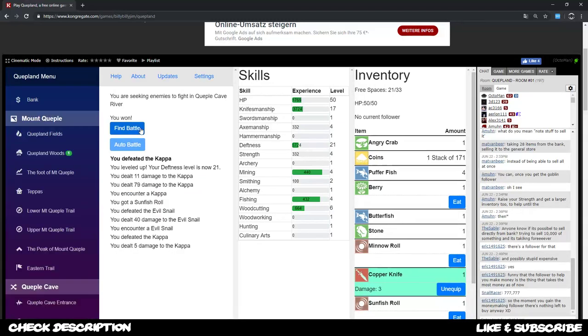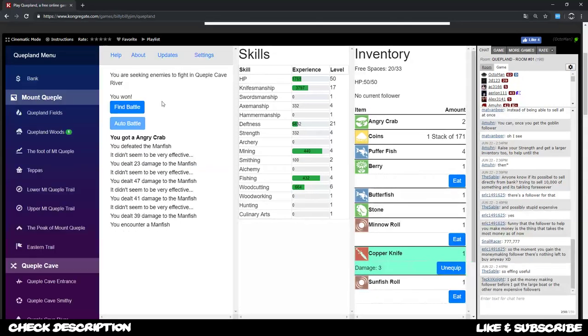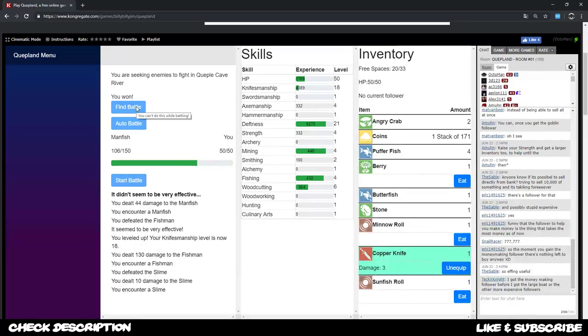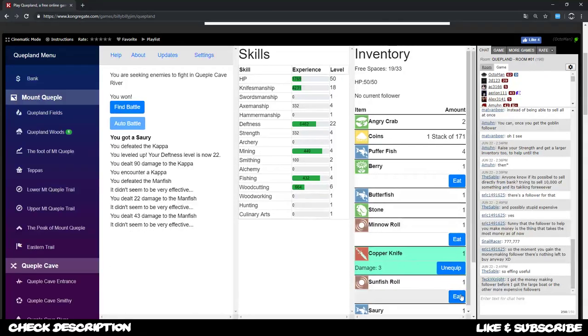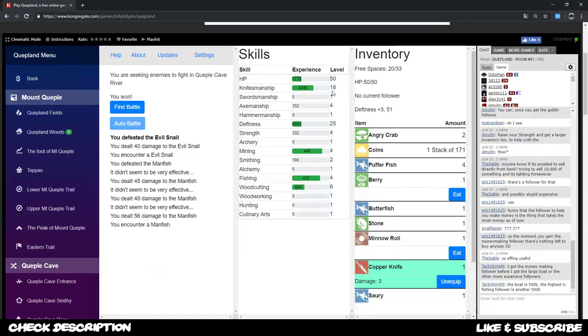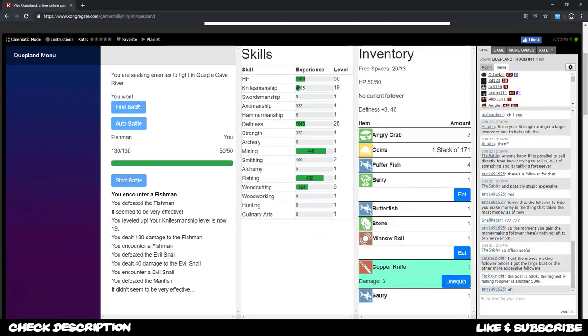This game is called Quepland. We keep on fighting these enemies until our spaces are full again. Eat what you can — rolls will boost your stats. My knifemanship is already level 18, and it keeps getting better and faster over time as you battle through.